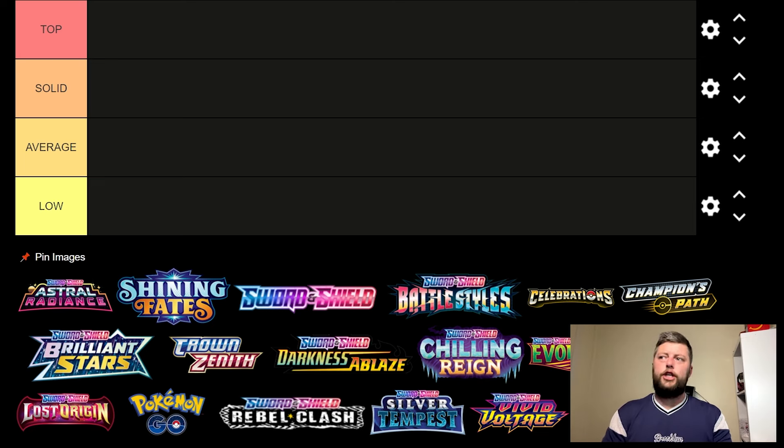It's been a couple of years since Sword and Shield has finished. We've obviously had all of the sets you can see on screen and I was interested to see where I would rank them right now. We've got top, obviously a top tier set, solid, average and low. There are definitely ups and downs in all sets whenever you look at Sword and Shield, Black and White, X and Y, even in Scarlet and Violet. You've got to have some bangers and you've got to have some lows.